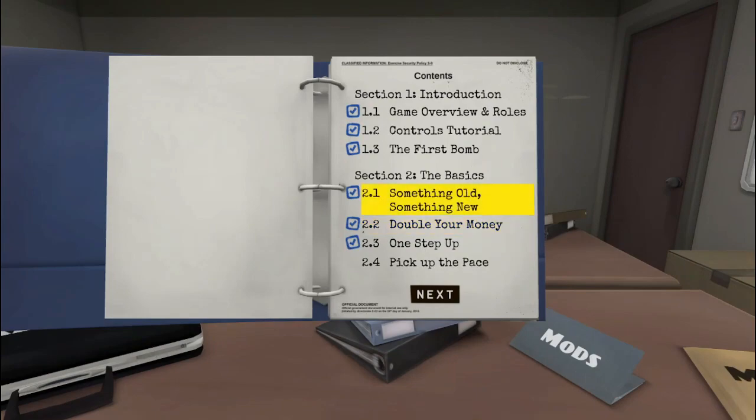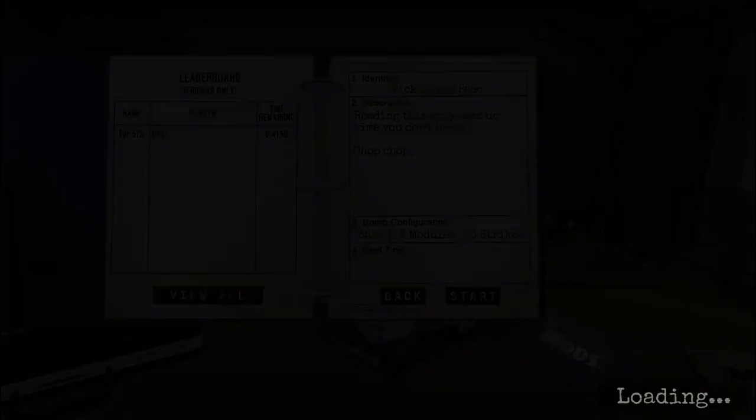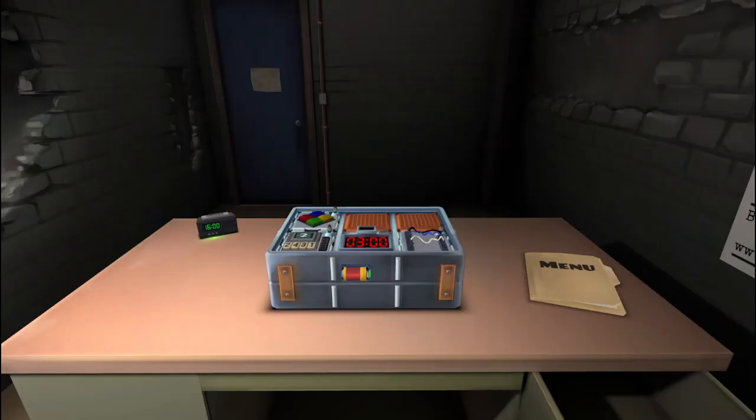So this game is basically about — you have a bomb and you have to defuse it. Didi Law is not looking at the screen and he has the manual which will help us defuse it. We have to describe the bomb to Didi Law and then Didi Law will tell us what to do. If we run out of time or make too many mistakes, the bomb will explode and, well, we explode.